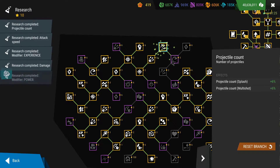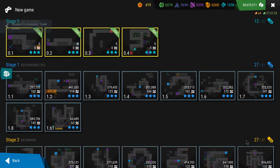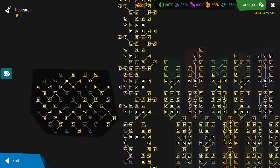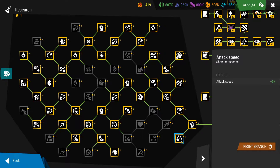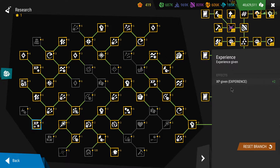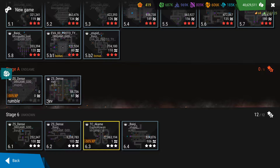Lastly, go for this path where you can get the power level as well, and that's it — this is what your research should look like. Of course, if you have levels without three stars and therefore fewer stars than I have and can't afford certain upgrades, I recommend leaving aside this 6% attack speed — that's six stars you can save. If you have even less stars, this experience given by the modifier can be omitted. In my case this is the research I'm going with; I still lack the six stars from both Rumble and Dev.